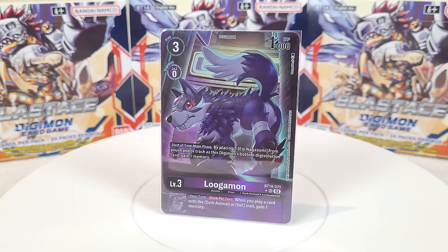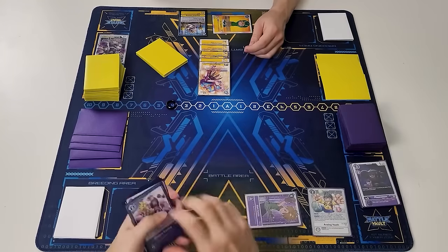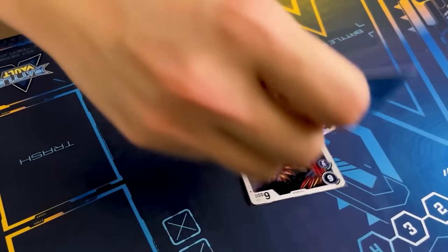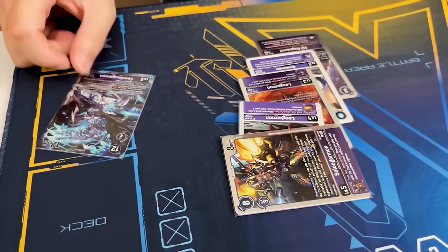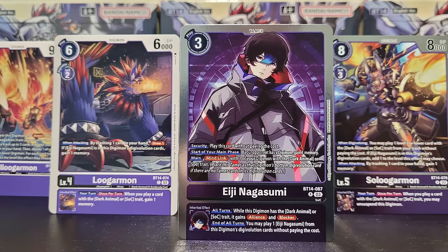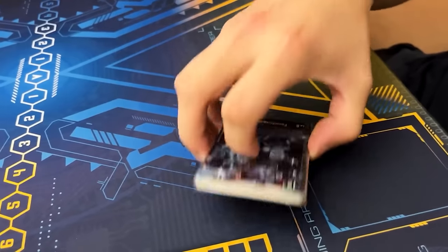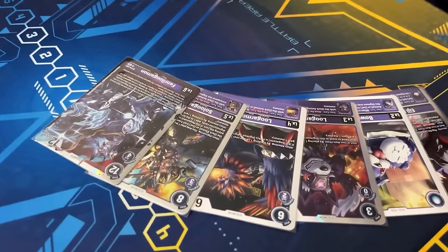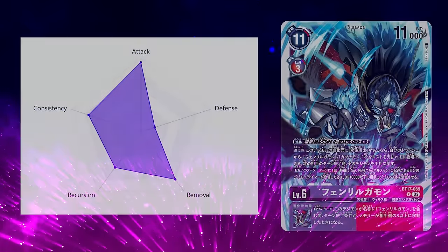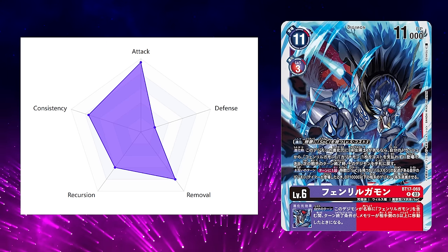Lugamon is also a purple-based combo deck, which also plays a lot of Digimon back, but this time from the trash. It requires quite a bit of setup because you want to play your searching cards to find your stack-building pieces with Lugamon, Lugarmon, Sol Luga, and FenrirLugamon. So then you can go for the full stack combo, but at the same time you need to make sure that you have Dark Animal and SoC-type Digimon in your trash which can be played back. AG is the tamer card that you want to make sure you have access to as well, so that you can mind link with your stack to amplify all your playing effects together. Once all the setup and pieces are in place, you can go into FenrirLugamon with AG underneath Alliance, unsuspend, and attack multiple times for an OTK explosive turn. Getting to that stage can be tricky because the mid-game decisions you make are going to be really important to pave the way for it to happen optimally and effectively.